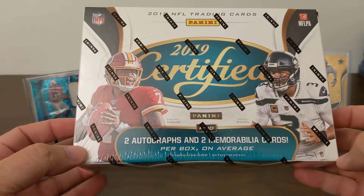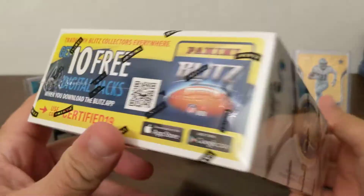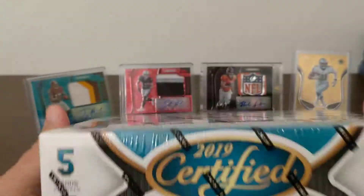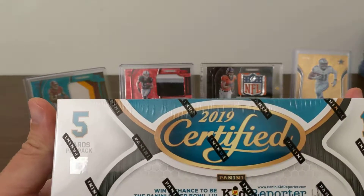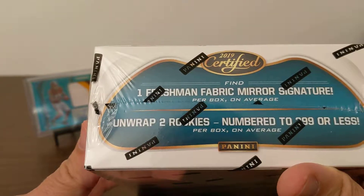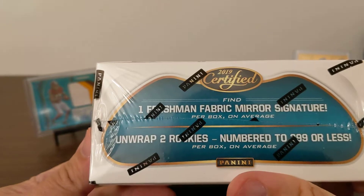I'm gonna bust one of these open right now and save the other one. We've got two autos, two mems. Five cards per pack, ten packs like normal. Find one Freshman Fabric Mirror Signature and two rookies numbered to 999 or less — $9.99 or less.